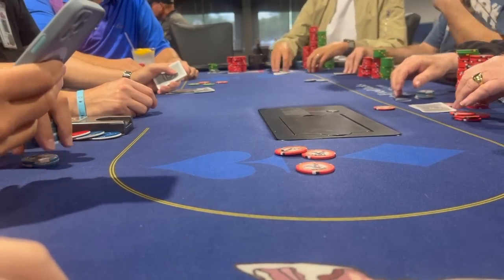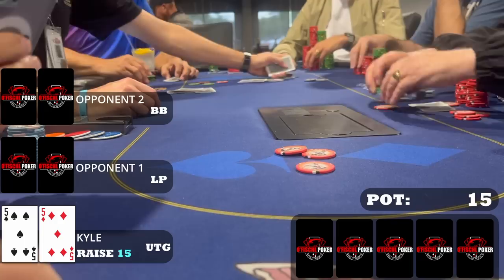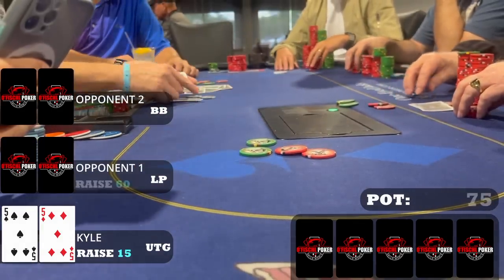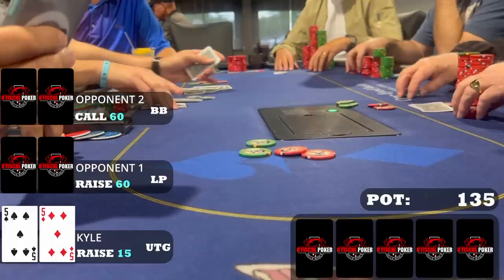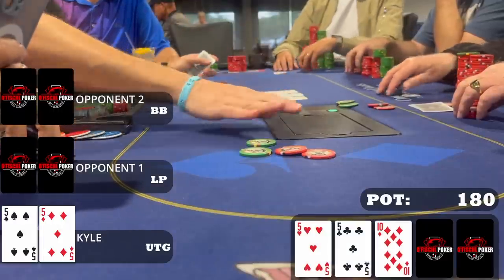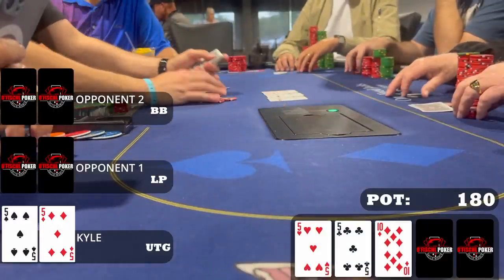Next hand of note: I'm under the gun and raise to 15 with pocket fives. A later position player raises to 60, the big blind calls, and it's back to me. Similarly to the pocket sixes hand, fives is a great three-bet calling candidate — it can flop monsters, it can flop the nuts, and if it does you have the potential to win a massive pot. When I call the 60 I'm really hoping to flop a five, but instead I flop two of them on a ten-five-five rainbow board.